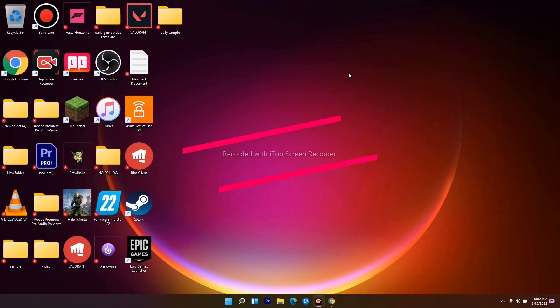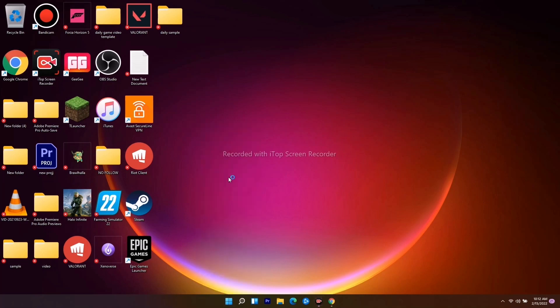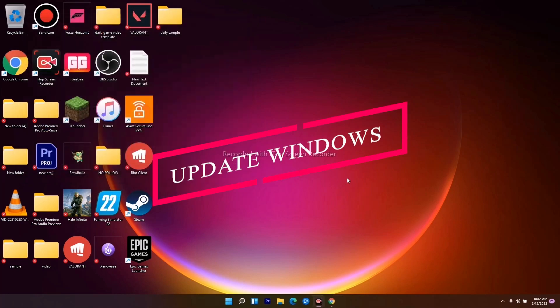If it's still not working, the next step is to update your network adapter drivers. Right-click the Start button and go to Device Manager. From there, expand Network Adapters, select the relevant one, right-click it, and choose to update the driver. Select 'Search automatically for drivers' and make sure it's up to date.